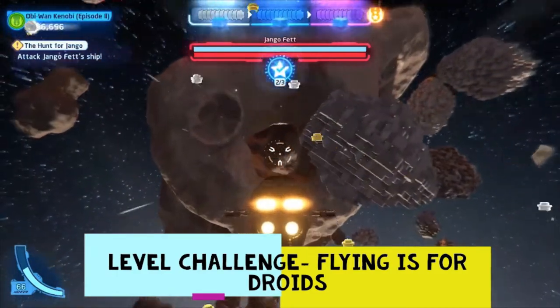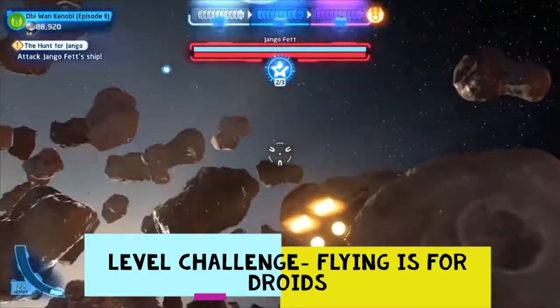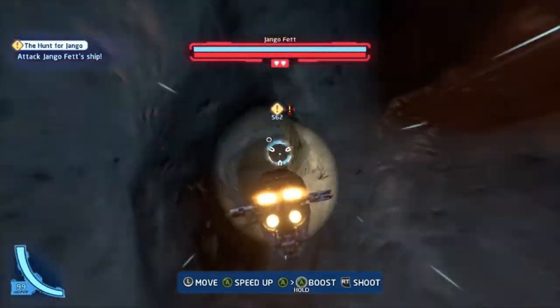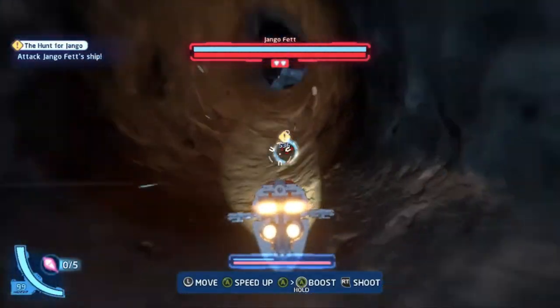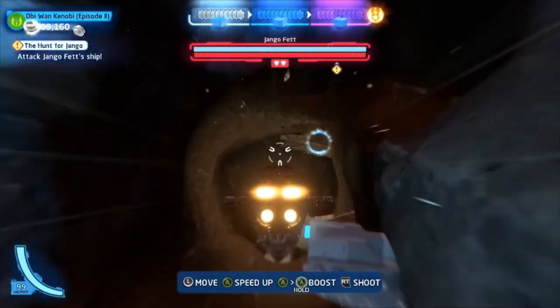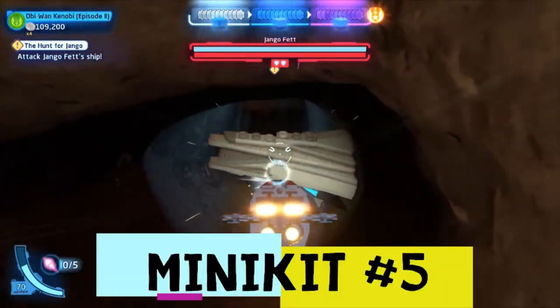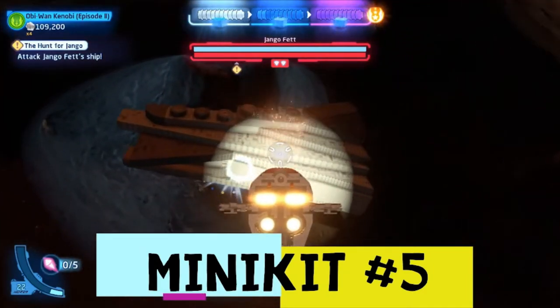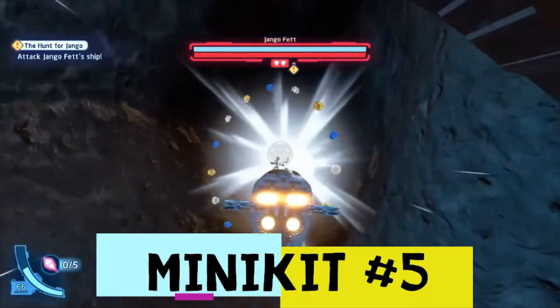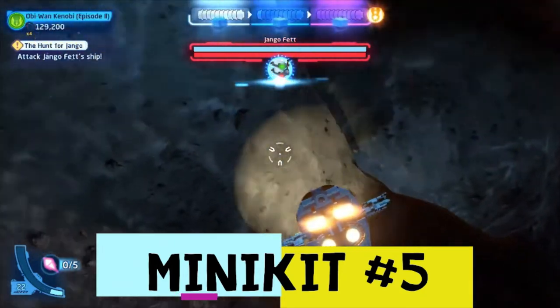And there we go, we got out. For our fifth and final minikit, we're actually going to turn back into the asteroid — going full speed now, I crashed several times as you can see. The fifth minikit is actually inside the asteroid and it is right over here, just under this rock here.